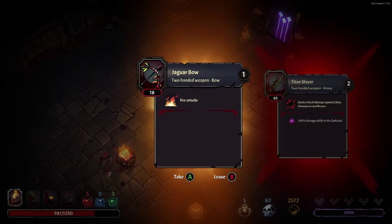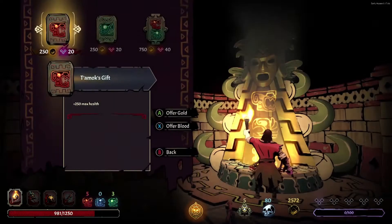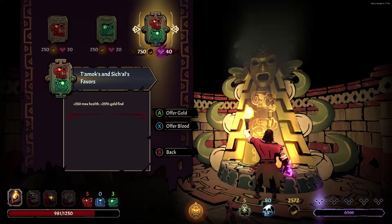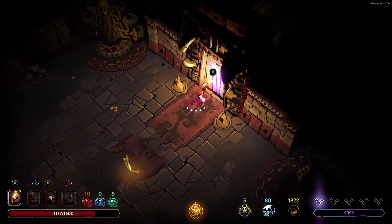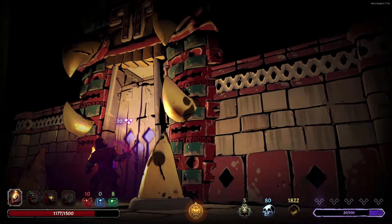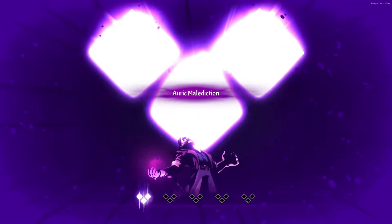We do have a bow. The bow is not bad for effects, but I've found that a lot of the ranged weapons are too weak to really be effective. We'll go for Tamakon Sakal's favor. Our corruption just went up this level, that's why we don't have anything listed. This is where you've got to try to plan your route - I think we'll actually go gold, gold, and relic, just because I want to try to get some healing.